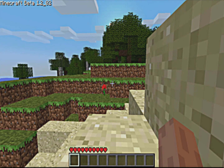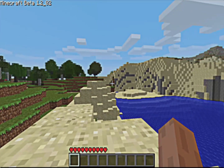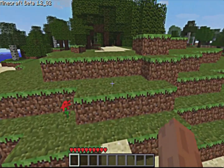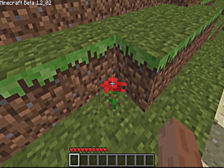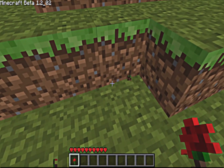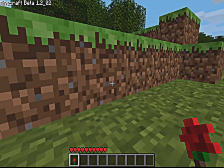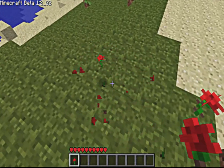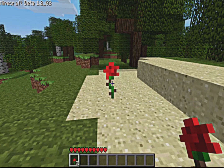Hey, I just spawned into my new survival world — very excited to get this playthrough happening! Let's go. Oh, look at this little flower. This game's art style is so nice and simplistic. Let's just collect some flowers.